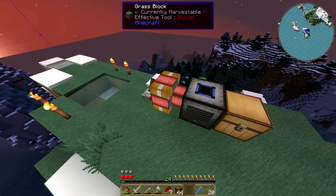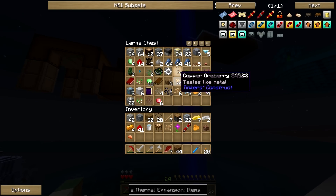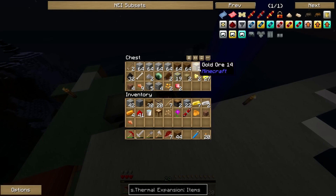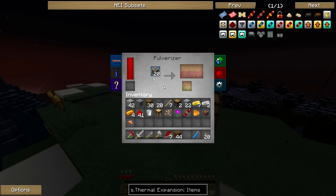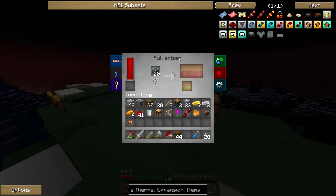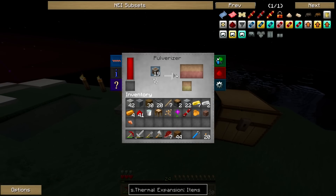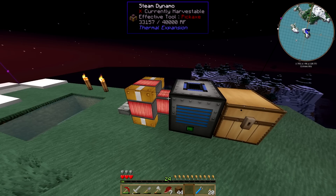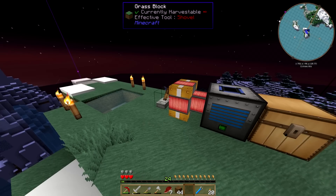This pulverizer is full and that is full too, so we want to start getting it going. Let's go ahead and grab out our iron ore — there it is. So what you do is you put your ore in there, boom shakalaka, and it will start pulverizing it. Every one ore taken will spit out two pieces of dust. And some ores, when you grind them, have a byproduct — that's what that slot is for. That's the nice thing about it.